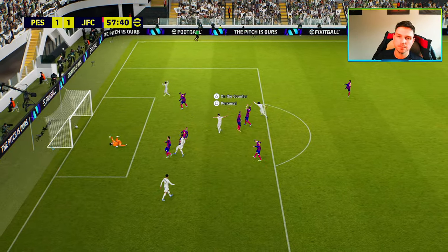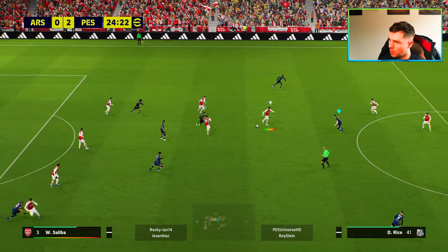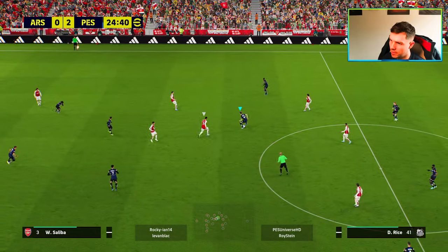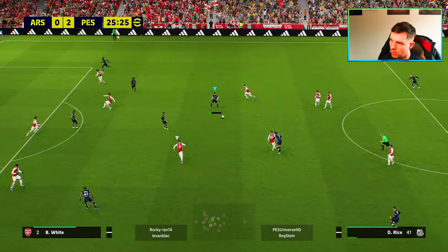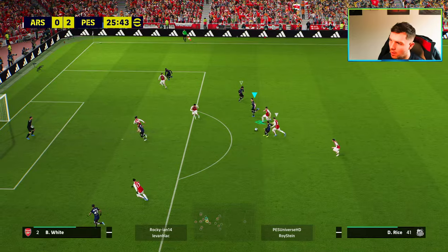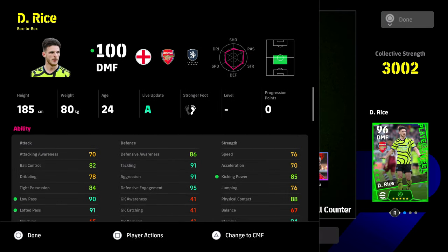He can block the ball, he can intercept the ball. He's obviously not on the level of Patrick Vieira or Rijkaard — those meta players. But for a free spin that we got, he is pretty much a beast. You know what you're getting with Declan Rice: he's a defensive-first midfielder that just blocks and intercepts as many balls as he possibly can, while still being able to bring the ball forward a little bit.